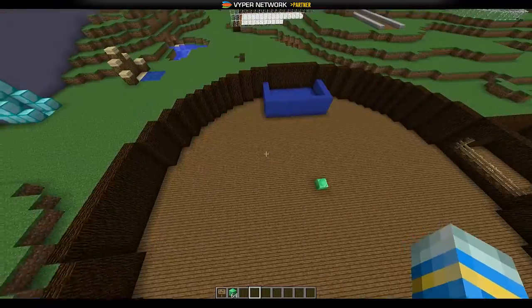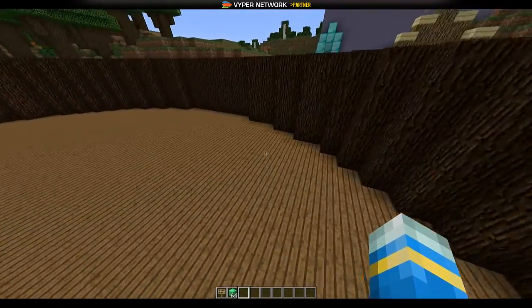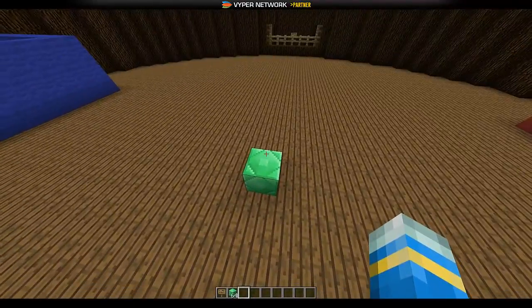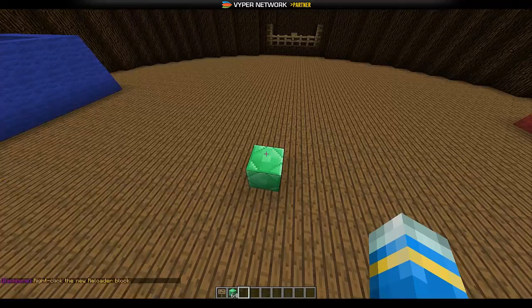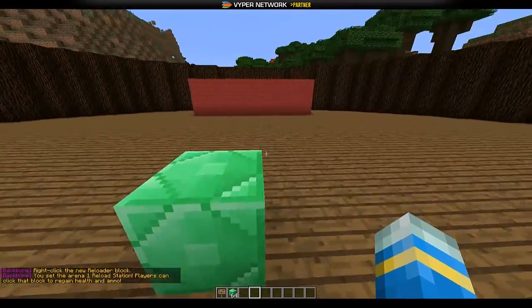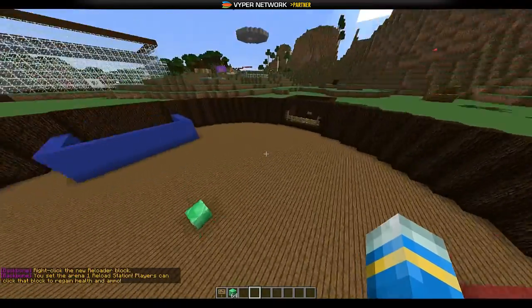Another thing you can do, which is quite interesting, is add a reload and ammo block. In this game you get a gun that fires ammunition, and if you want more ammo you can do 'bb set reload', then the arena number, and right-click the block you want — like this emerald block. If you go there you can get some ammo and some health, unless you get killed by the enemy.